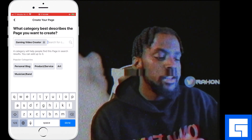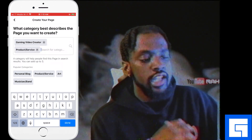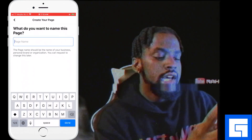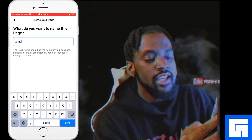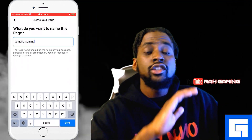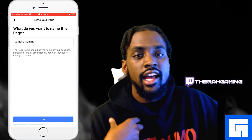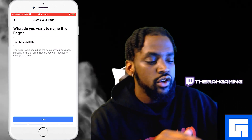After you do that, you can add whatever else you want — you can have up to three category options. Hit Done and go to the next step: come up with a name for your page. Since we had Dracula Gaming before, we're going to call this one Vampire Gaming. If you haven't seen the rest of the videos in the series, make sure you go check them out — it's called the Facebook Gaming Cheat Code and I'll link that in the description.